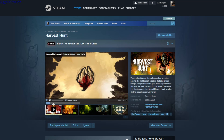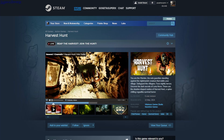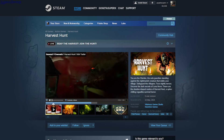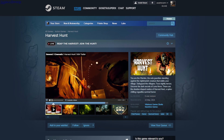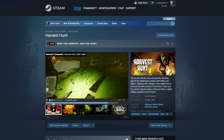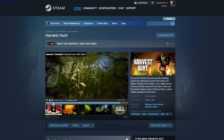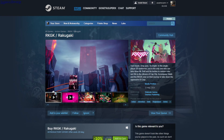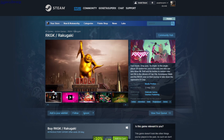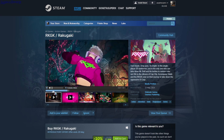Harvest Hunt — survival horror. You have a pitchfork and a lantern, loot axes and bombs on staves, and use cards to help you. You probably have to run away from whatever is chasing you. It's $14.86.